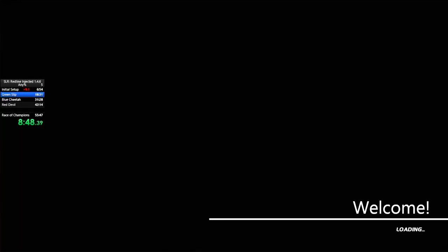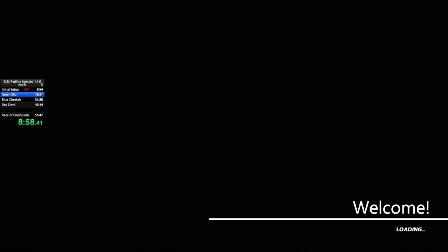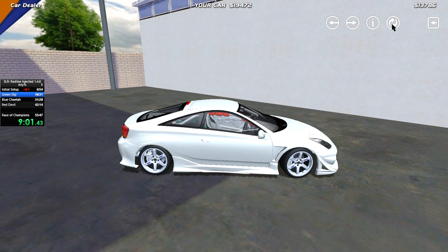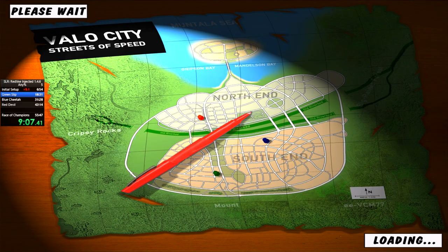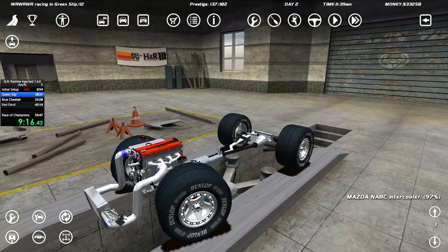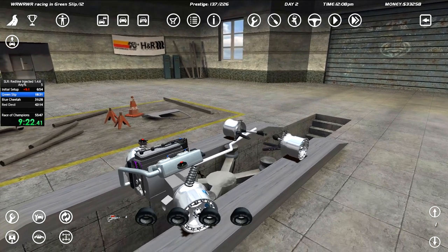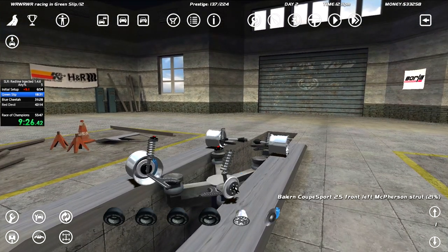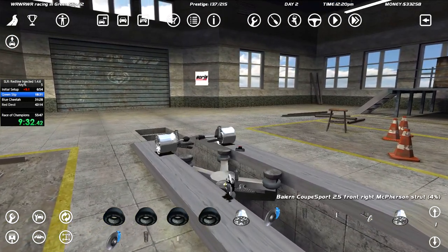We're going to take the engine — what kind of suspension is this thing running? H&R ultra low-lows. We don't need those. We're going to make a lot of money. What I'm hoping is we can run for as long as we can now with a better engine and better suspension. 20k — I was expecting a bit more honestly. Quite cheap, the Silvia. So let's go in here — obviously we need to re-angle the car.